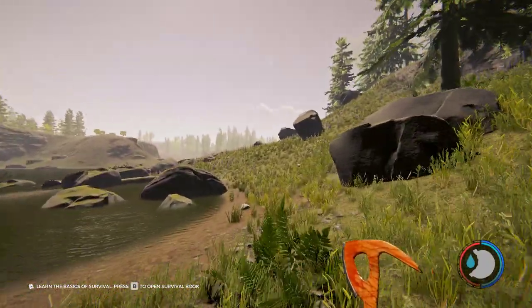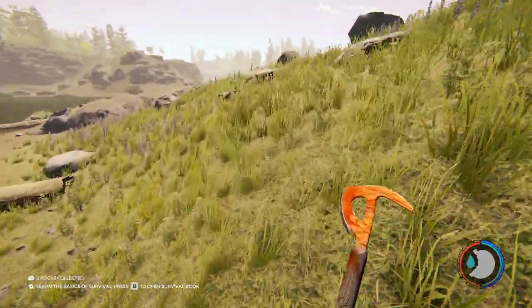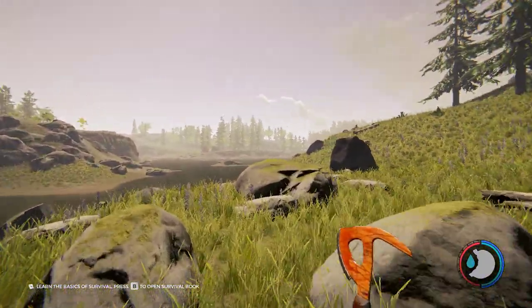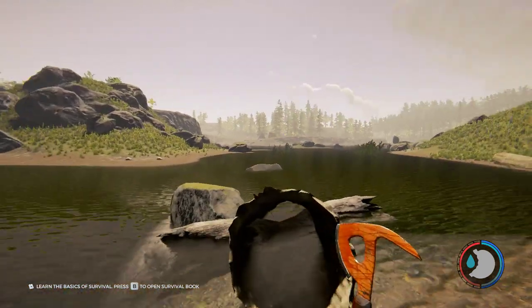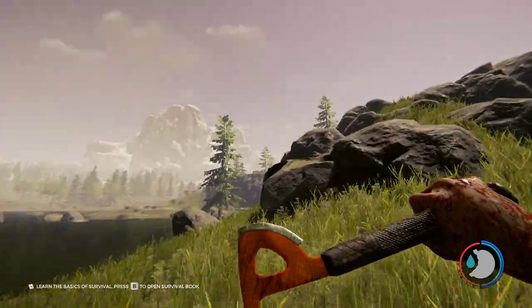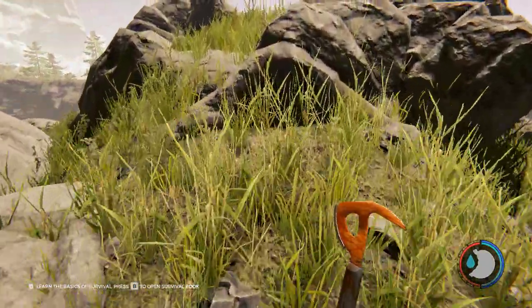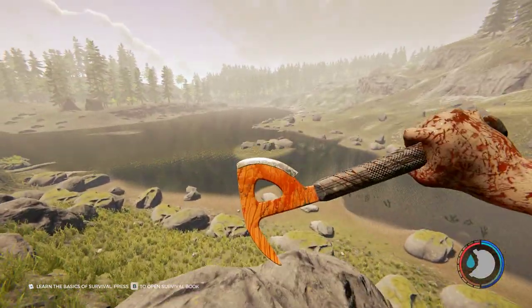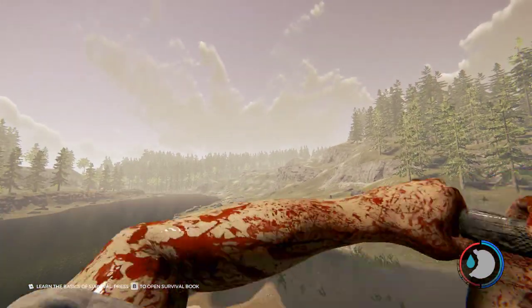Now we're coming up on where the cockpit used to be — should just be over this hill. It'll be in the center of the lake. That little splotch of island in the middle of the lake, that's where the cockpit used to be before they released the game. They did move it up in the mountains for story reasons that I will not go into, because I don't care to spoil it for anyone. The Katana cave entrance is just over there.